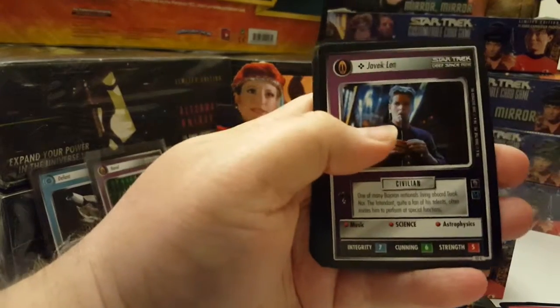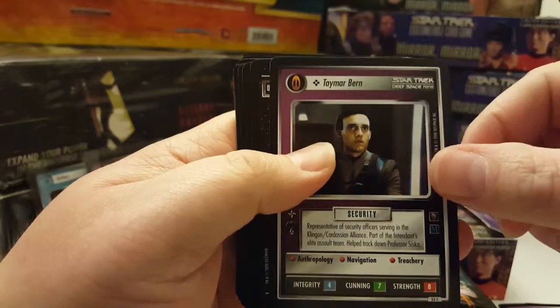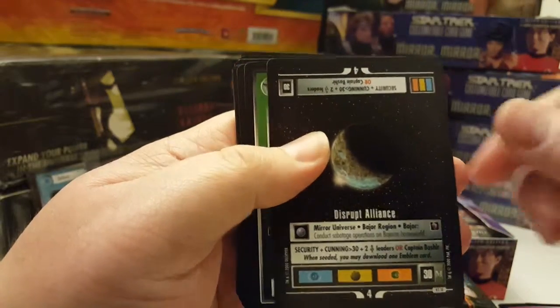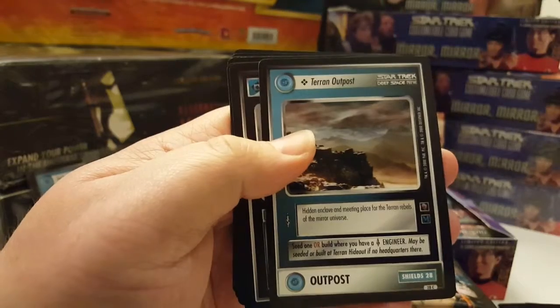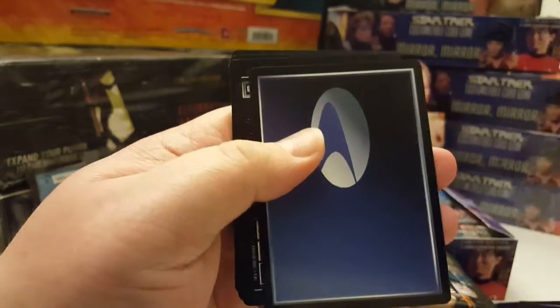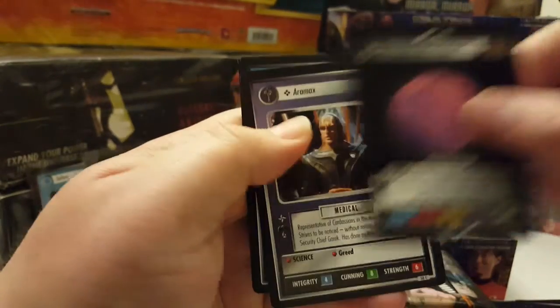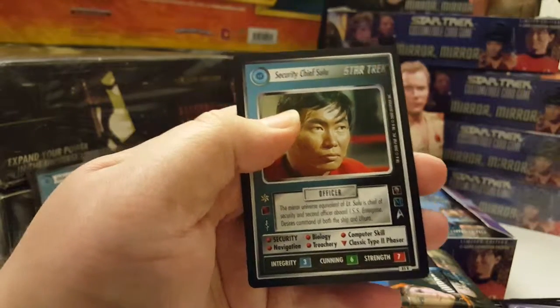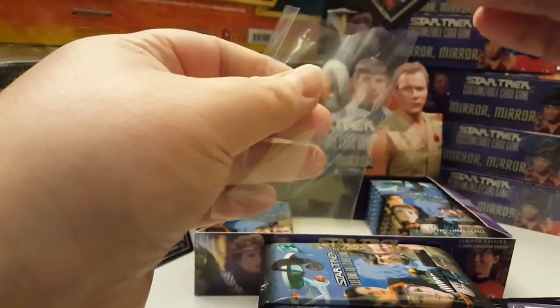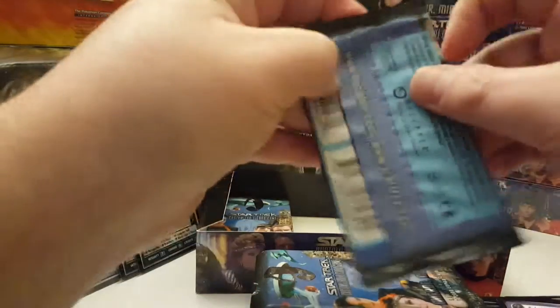I'm surprised I keep getting these rare extras, but I still need a couple of just the regular rares for the set. Fifth pack: Javik Lin, Tamar Burn, Disrupt Alliance, Battlecruiser, Terran Outpost, Emblem of the Empire, Tagus, Classic Disruptor, Mined Lithium, Air Max, and Security Chief Sulu — another rare plus. But I have pulled this card already, at least it's a rare plus.